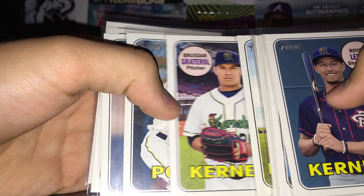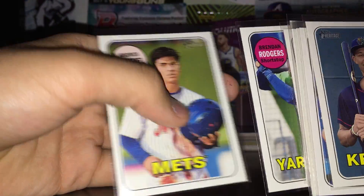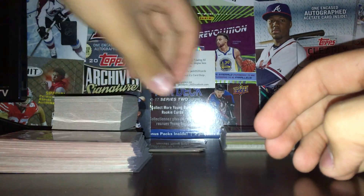Pache, Senzel, Urias, Lee, Broussard, Graderal, Cruz, Waters, Rogers, Jimenez — and here are the top top prospects from the set.